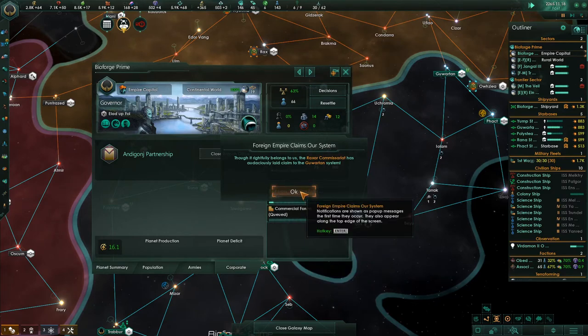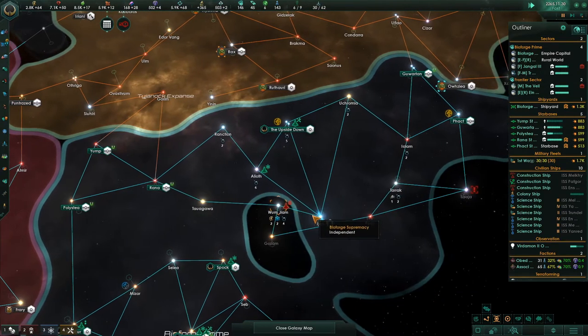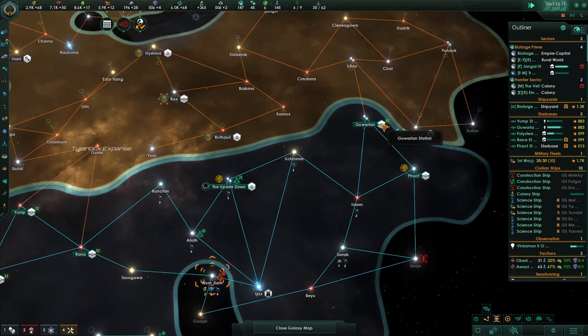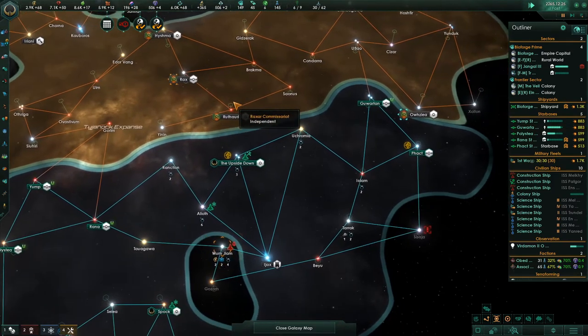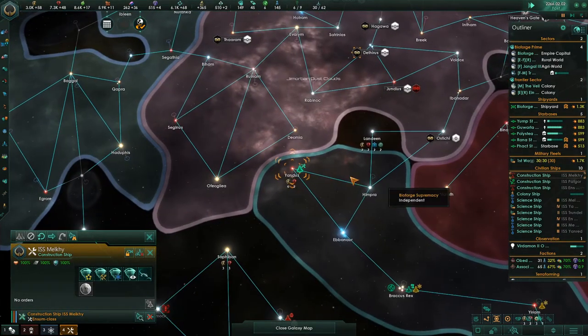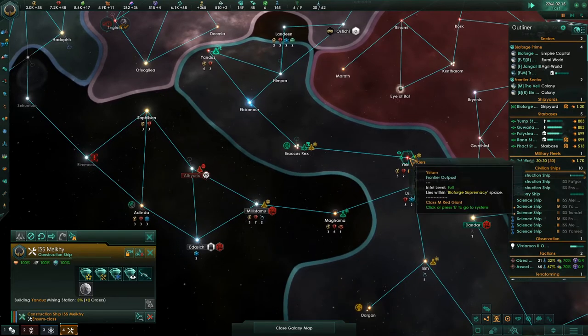The Raksar commissary has laid claim to the Gowarton system. We'll agree to that. Construction complete. This is where they're thinking they're going to make their first punch at us. We're going to need two fleets - we're going to have to get them started soon. We're going to get all these upgraded.